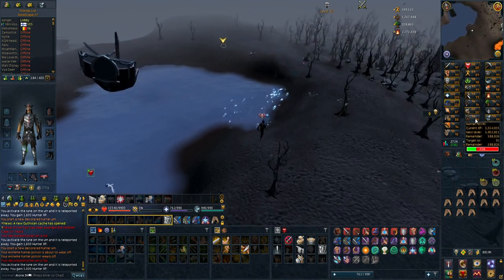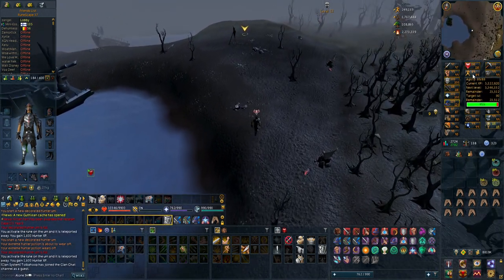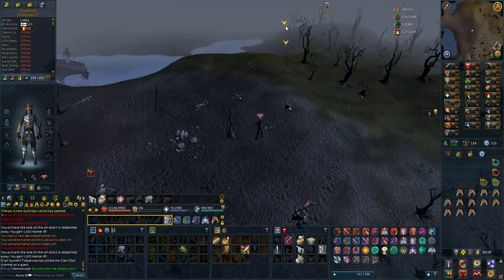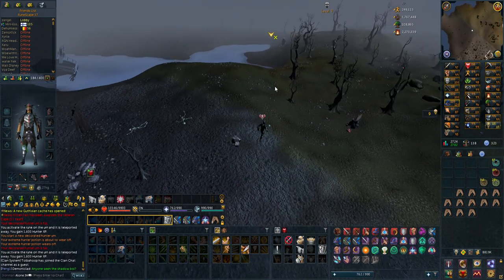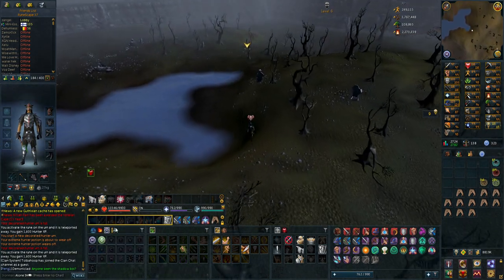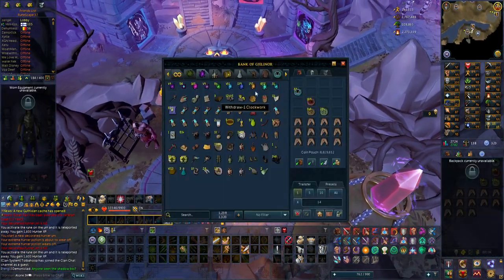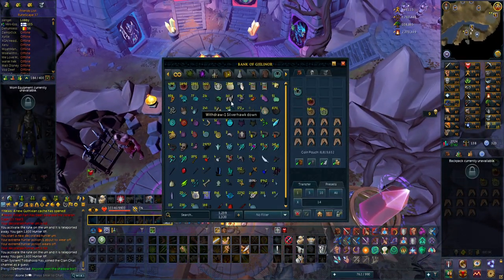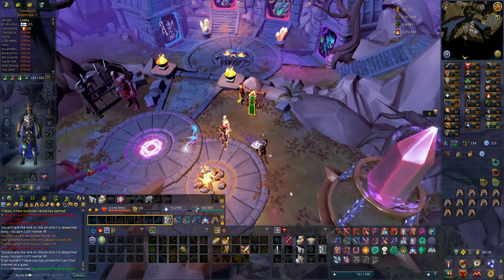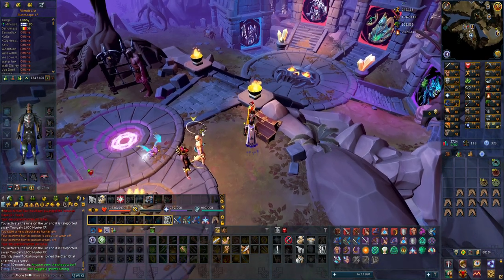Overall when I get 99 hunter I'll probably have about a million agility experience as well, so I should be around 91 or 92 agility just from hunter training. I do want to do some minigames to get the silverhawk boots and casually buy feathers from the traveling merchant — I think I already have 100 feathers or even more in the bank — for some more casual agility experience while leveling other skills. I have 143 feathers.